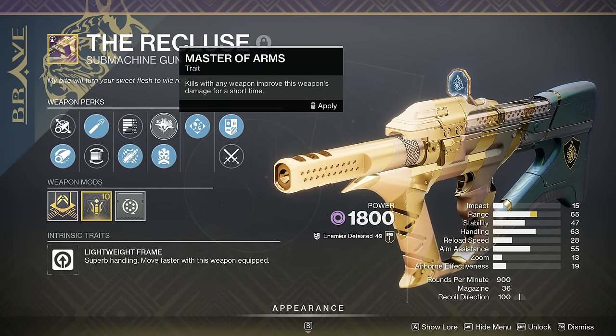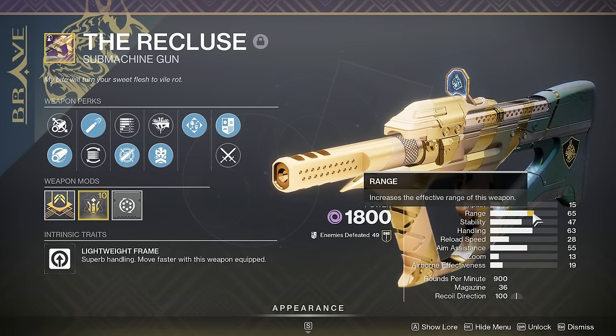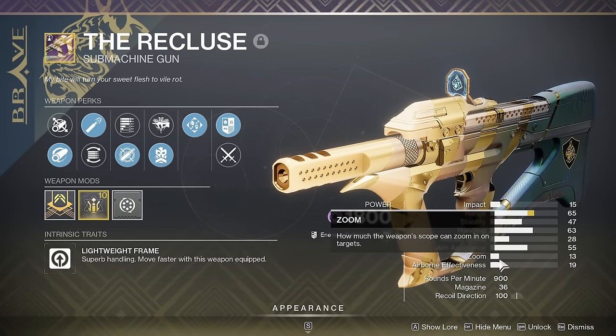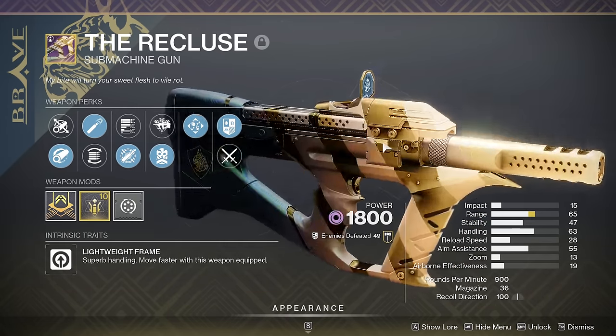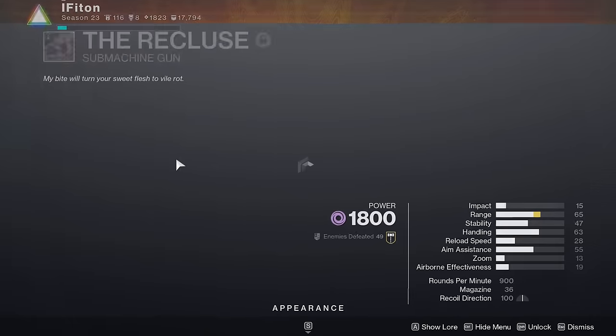The gameplay will only show Desperate Measures, not Master of Arms, since that's nothing new. The main thing is the new perk, and of course the Recluse now has a maximum of 70 range, which is actually not terrible. The main downside is still the 13 zoom — you can't fix it whatsoever. So I don't think it'll be the most competitive SMG ever, but it's a lot better than before. If you want to take it into PvP, try the new perk but try Master of Arms too.